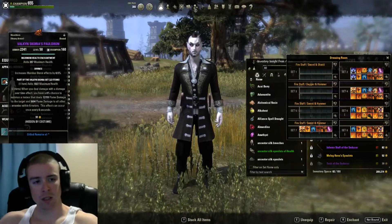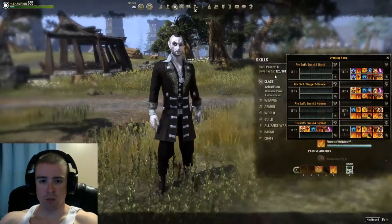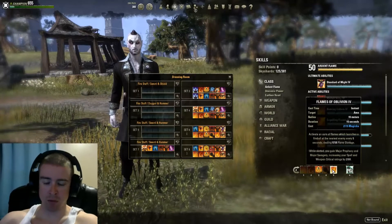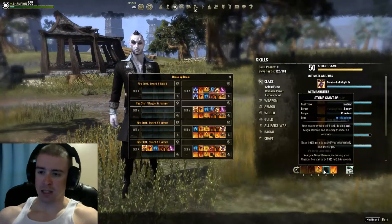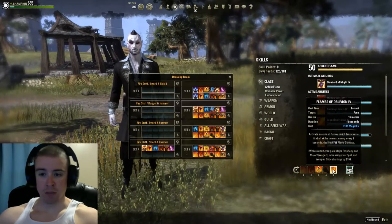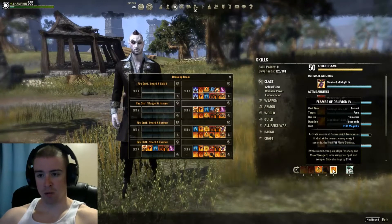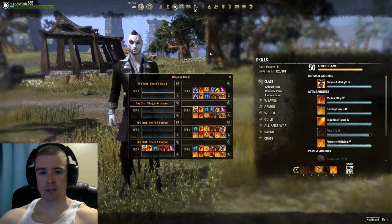Let's go over abilities quickly. On my damage bar: Burning Embers, Molten Whip, Eruption, Stone Giant, and Flames of Oblivion. Flames of Oblivion has gotten me more killing blows than really any other ability. I cast it, it hits them once, and then it also has a burning effect. It gives me Major Prophecy and Major Savagery — the spell crit increases by 2191 when it's slotted, giving me that extra crit.